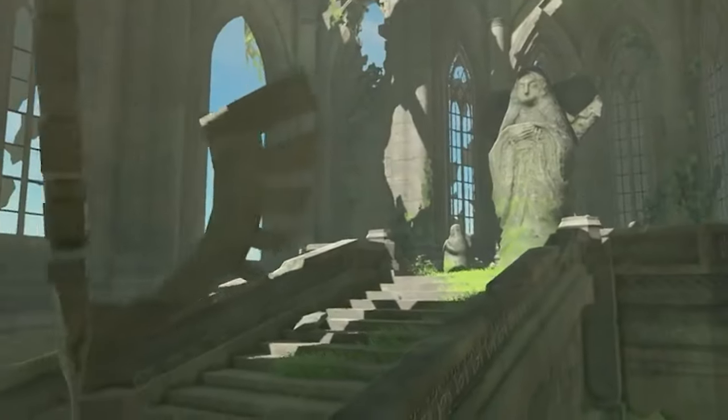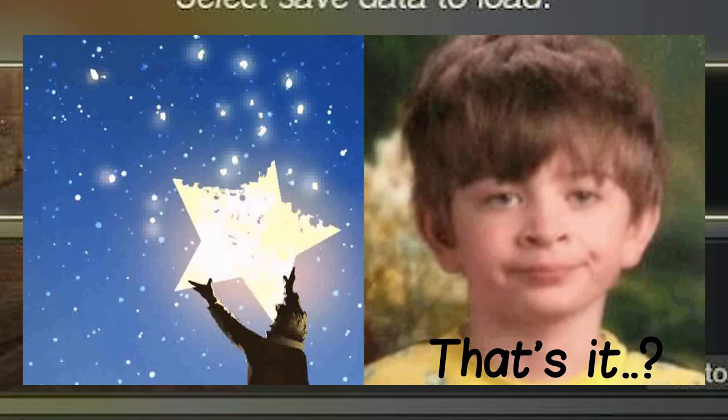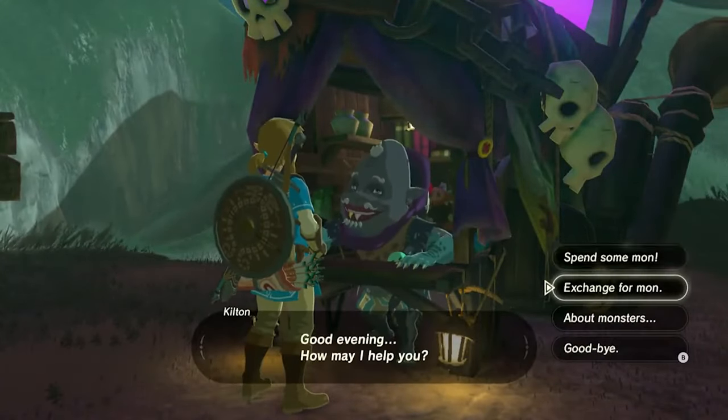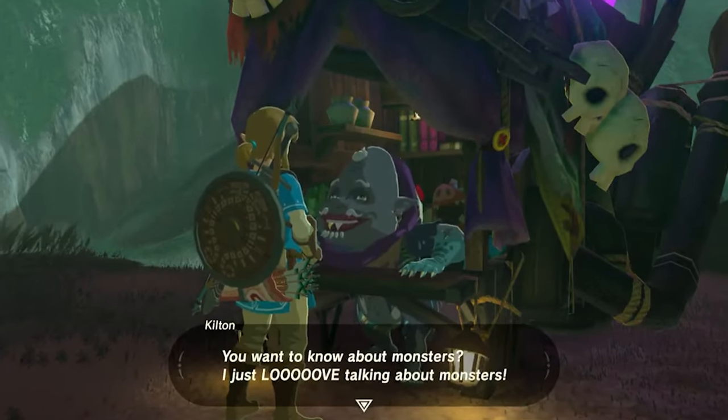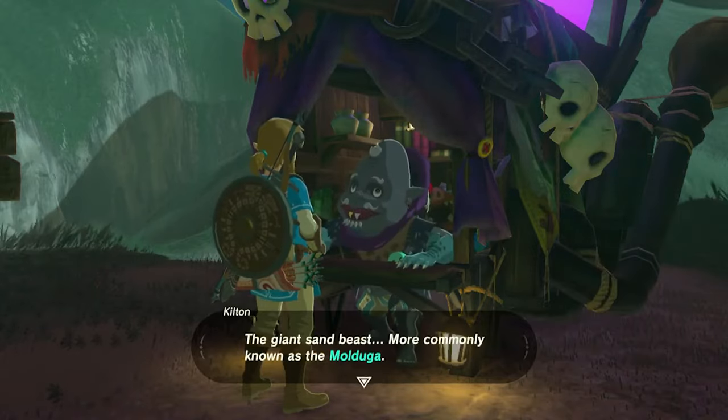The first major change to happen after defeating Ganon — other than this amazing star that goes next to your save file, which totally makes the entire game worth it by itself — is if Link tracks down Kilton in his traveling shop, he will grant Link three extra quests that have him hunting down every single one of the game's mini-bosses, giving him something special for each of them.